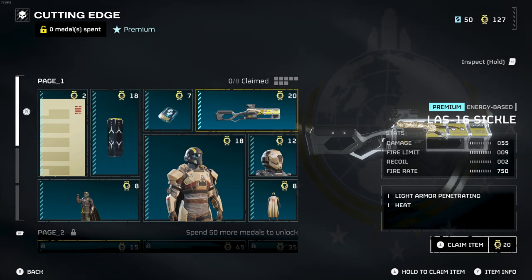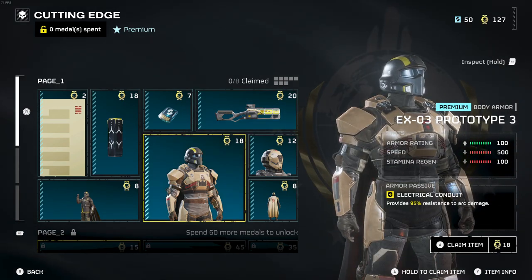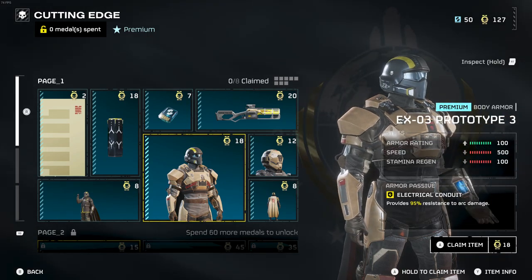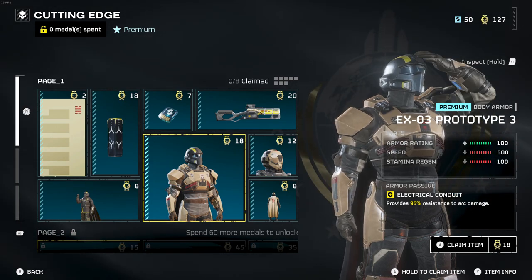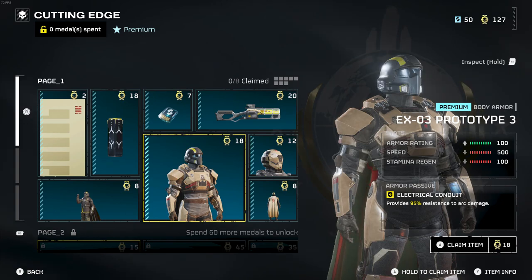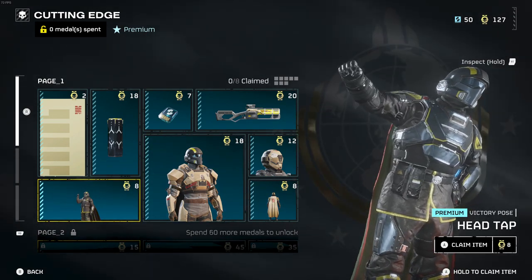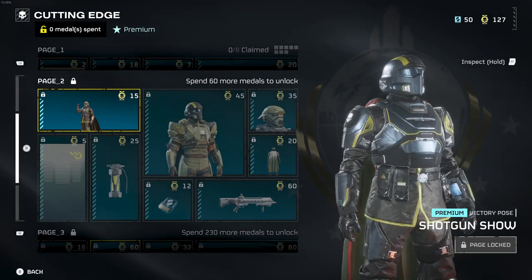The LAS-16 Sickle has damage of 55, filament of 9, recall of 2, and a fire rate of 750. Also on the first page is the EX-03 Prototype 3 armor — medium armor — with the 'Electrical Conduit' passive, providing 95% resistance to arc damage. There's also a matching helmet, a cape that goes well with the armor, and a new emote called 'Hand Tap.'